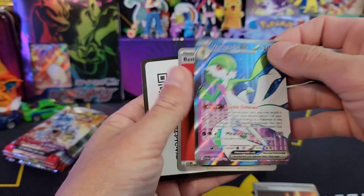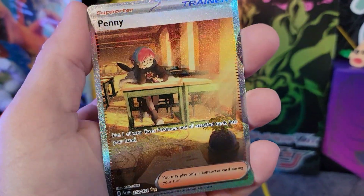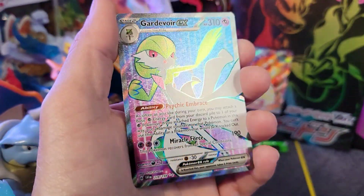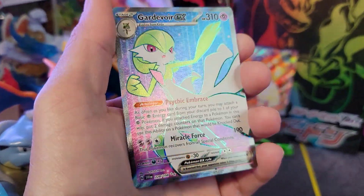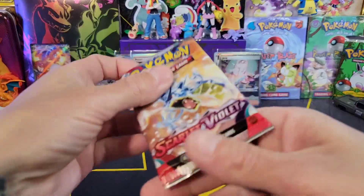Gardevoir EX on the full art! Get that code right there. Have I told you guys how much I like Scarlet and Violet? Holy smokes. We've gotten two special illustration rares and we've got a full art — that was out of one pack. Arcanine, what are you doing?